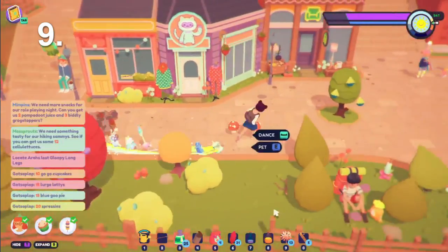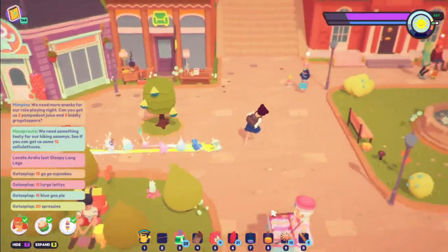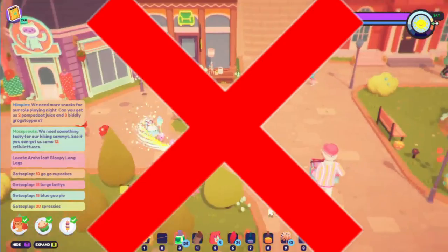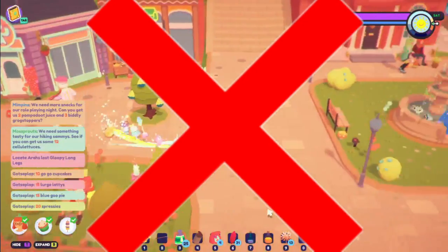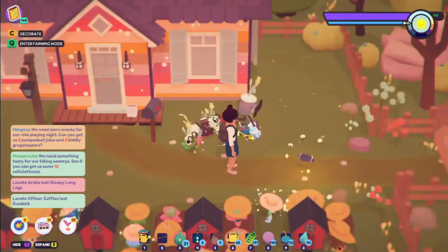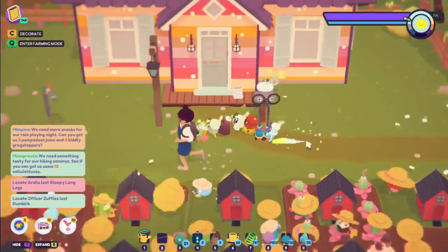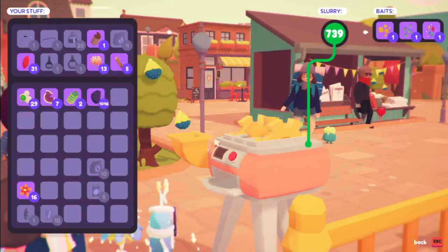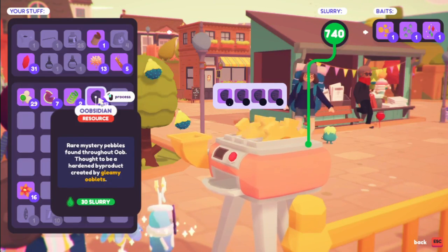Tip 9: Gleammies are so sparkly and fun that it can be tempting to make your entire follow team a showcase of how many Gleammies you got. I'm here to tell you to resist that temptation. That's because Gleammies are actually better working your farms, because when they do that, they will give you Obsidian. The more Gleammies you have growing crops, the more Obsidian you have — until you have too much, like me, with over 1,000. But don't worry, Obsidian makes great fish bait, so it's worth gathering as much as you can.